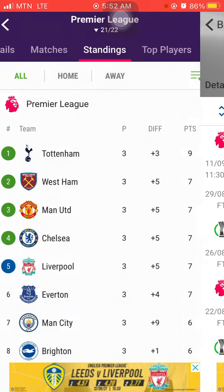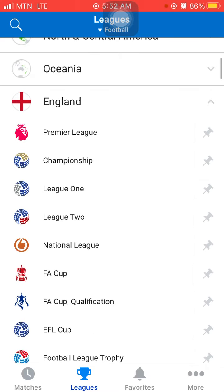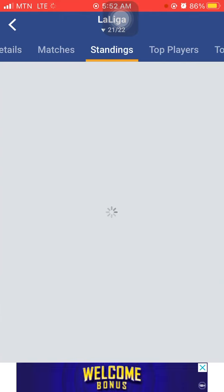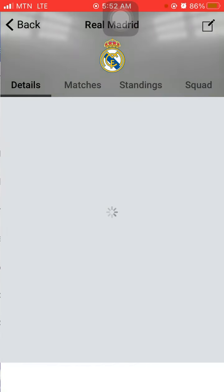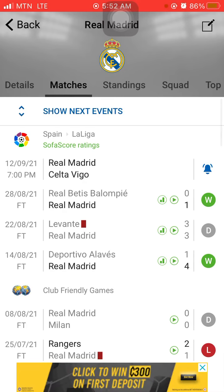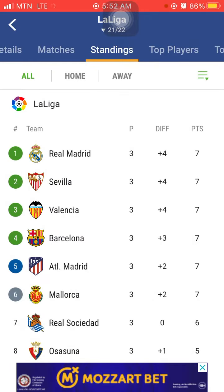Then do the same for Spain. Go to Spain, go to Standings, and tap on Madrid. Go to their Matches and switch on the notification bell so whenever they are starting a match you will know.